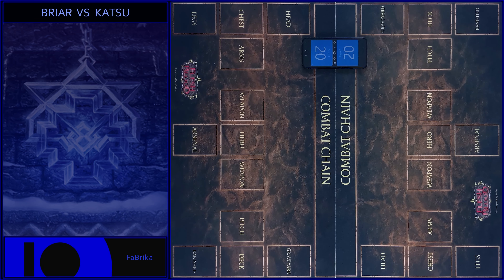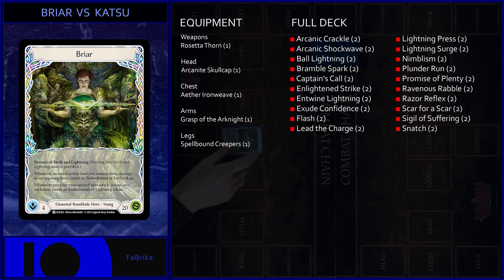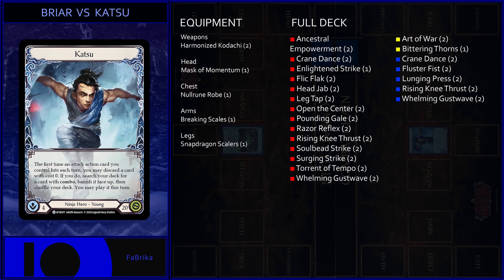Hello guys, Fabric on Air. Welcome everyone! Today we play an interesting game in Blitz format between Elementor Runeblade Hero and Classic Ninja Hero. I will play Briar, Young Elementor Runeblade Hero from Tales of Aria set, and I will play Katsu, Young Ninja Hero from Welcome to Rathe set.